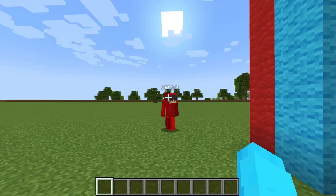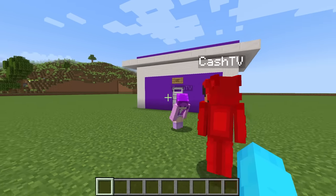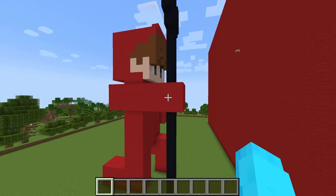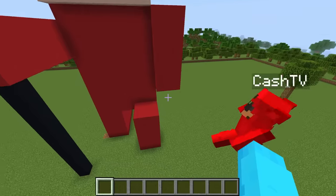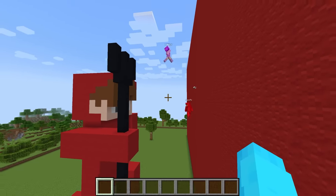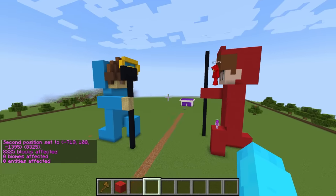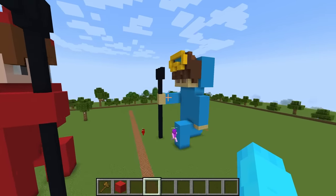We release Zoe for the final judging. Cash's statue is revealed — it's him holding a trident, kneeling down. It looks really good. Zoe loves the hair and gives it a 7 out of 10. Cash is happy with that. Then my build is revealed — and Cash immediately notices it's the exact same pose as his. He accuses me of copying him.